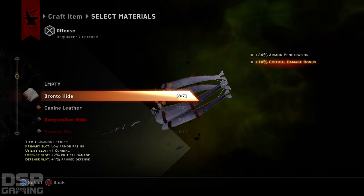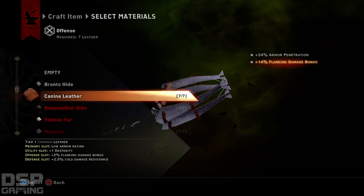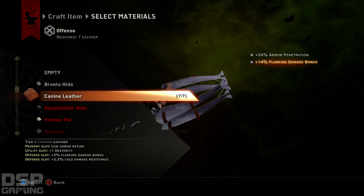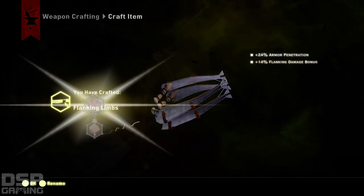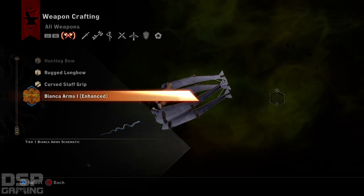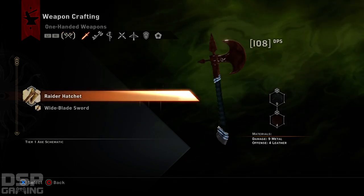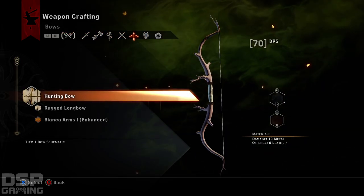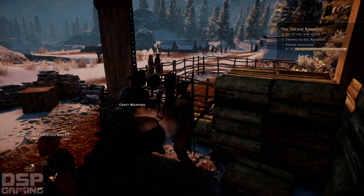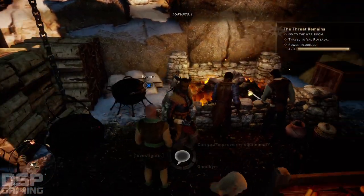Let's see what we can do. Critical damage, cunning, range defense. Let's do this. Flanking limbs. Okay. I don't want to talk to him. Jesus.